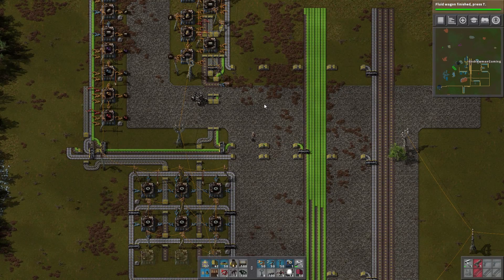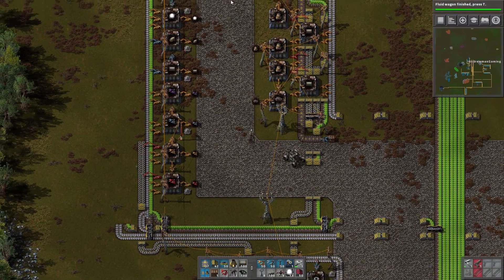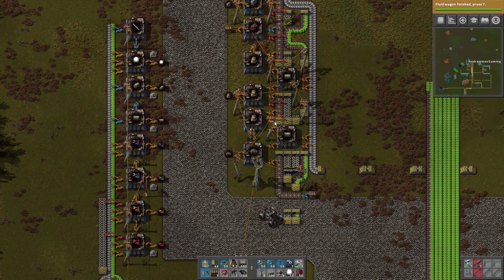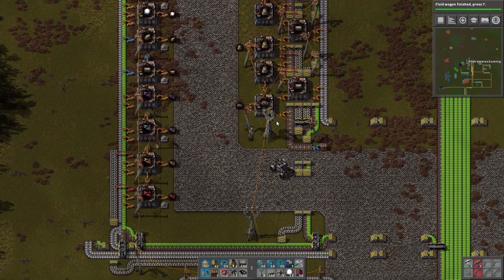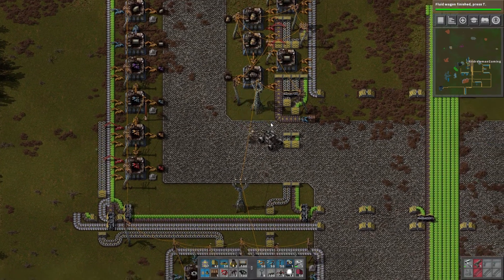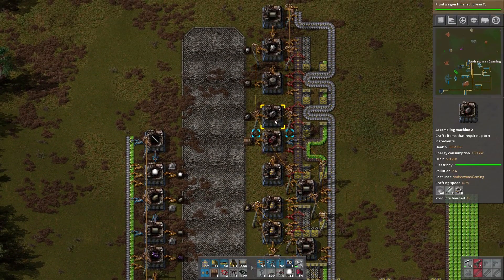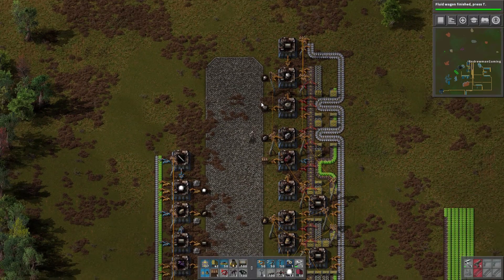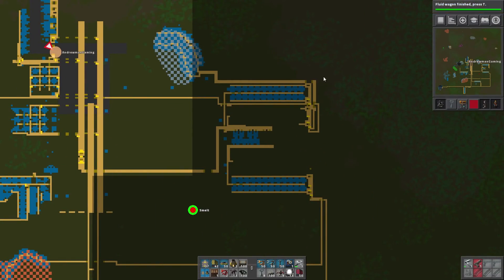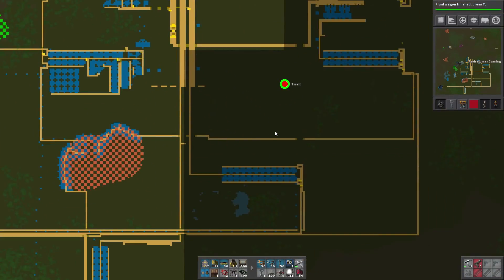What is up guys, my name is Andrew and welcome back to Factorio. This is episode 12 and today we've got to do some work. Last episode we set up this mall and I think it looks pretty cool and it works pretty awesome — well, this side does at least. The only problem is that this side is not working great because we don't have steel yet. So I think we're at the point where we need to get steel hooked up, and we need to figure out where to set it up.